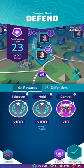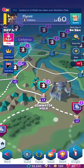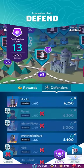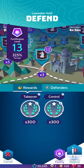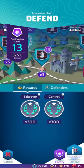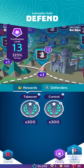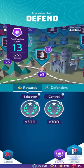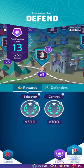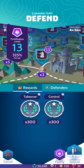Number two priority on our list are the fortresses right next to these towers. Next to Blue Goat we have Lowwater Hold. At Lowwater Hold, if you click on the rewards section, you'll see that for takeover you get 300 glory points, which is quite a bit more than you got for the tower. And for controlling this node at the end of the day reset, you get another 300 control points. A very sweet deal, however it is not the same as getting 100 points every 3 hours, and is not as lucrative as holding onto the towers.